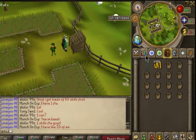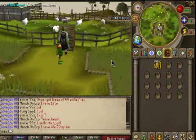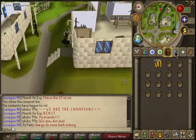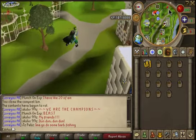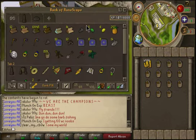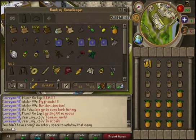Teleport to Falador if you're a higher level, and if you have the ectophial, use the Canifis one as well to increase profits. Once again, you're going to want to bank and get 15 more out. Each trip doesn't take too long. Also bring super energy potions if you don't want to run out of energy — they help.